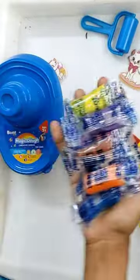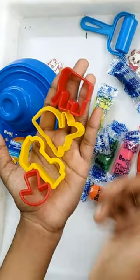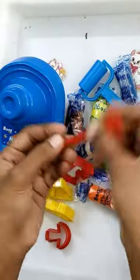You can get 8 color clay packets. You can get an elephant shape, rabbit shape, lorry shape, mushroom shape, roller, and cutter. This is all.